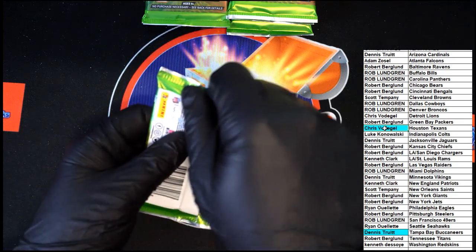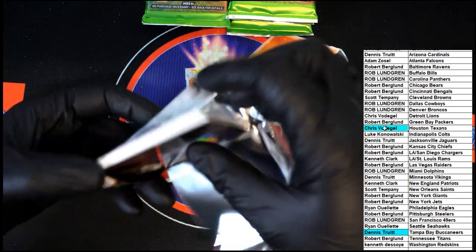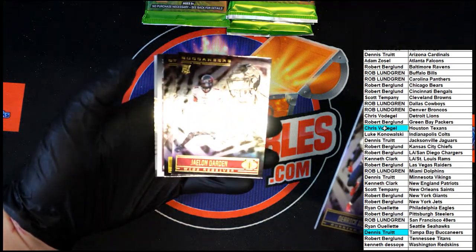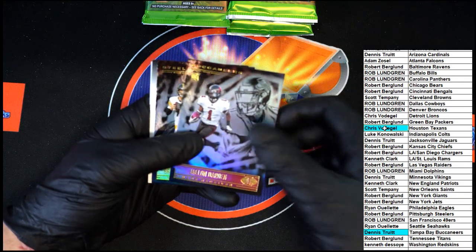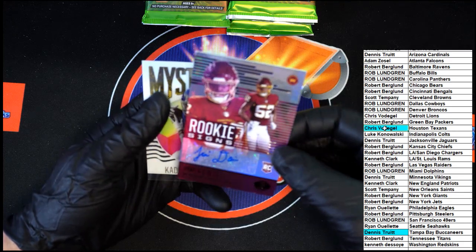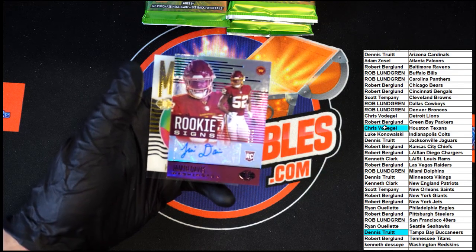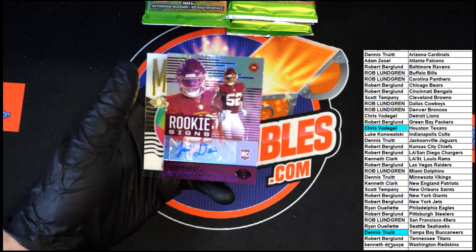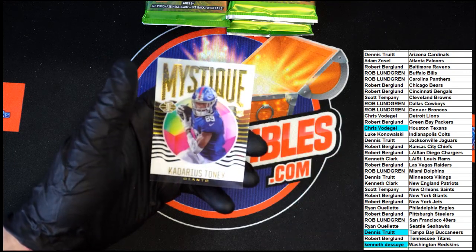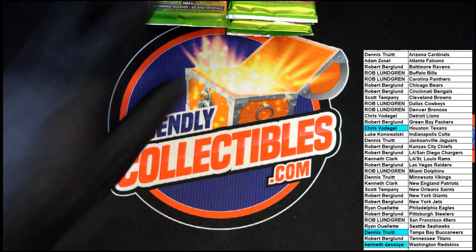That number three is one number that seems to haunt me a little bit. All right, Derrick Henry on top, Jalen Darden, Roethlisberger. And then we have Rookie Signs for Washington — Jamin Davis. That'll be going to Kenneth D. Very nice.